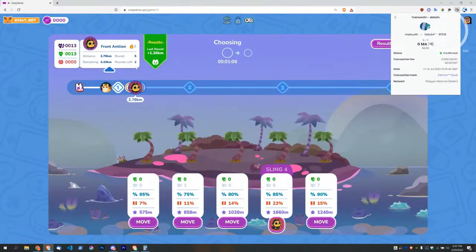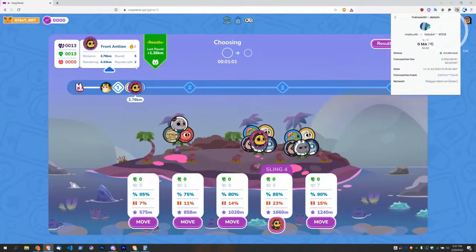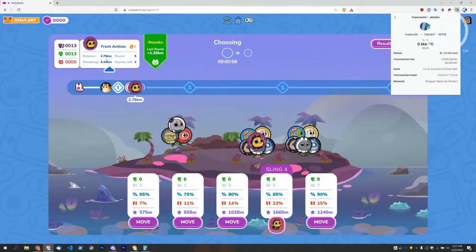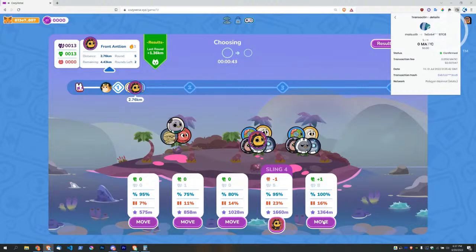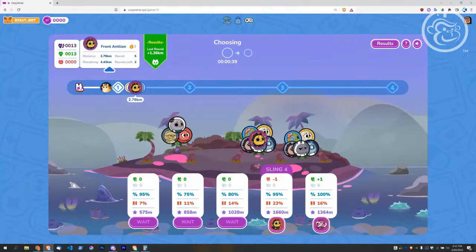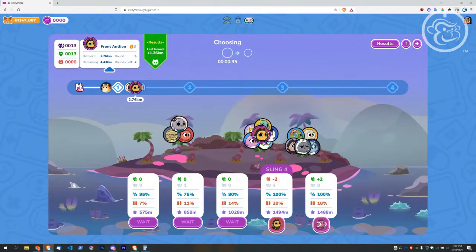A bunch of people moved, so now six people are on this sling with me — it was two when I moved over. Everyone catches on quickly. Let's go — green banner, we're good to go, we're safe. Now to make it to milestone two: distance so far 2.76 kilometers, remaining 4.43 kilometers. I'm just gonna rock with the best odds — I'm not gonna play too safe. Still early in the round, going back to sling five.